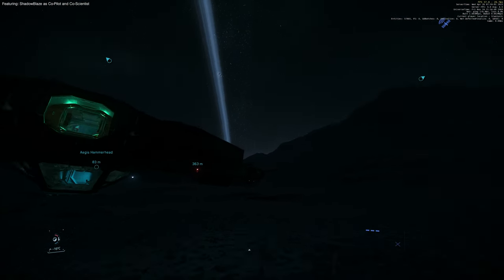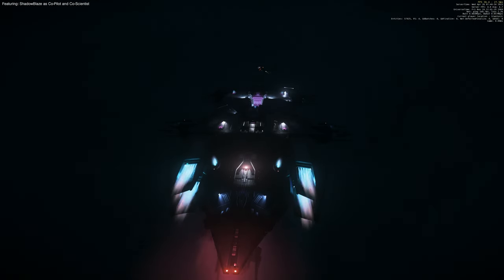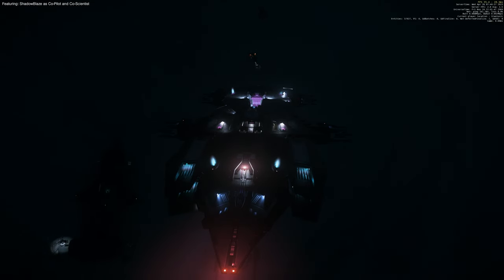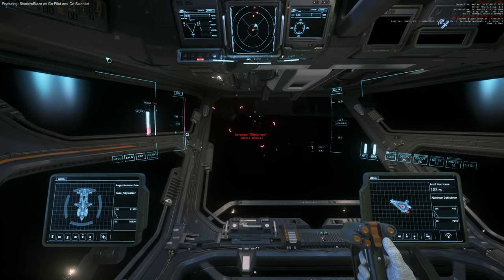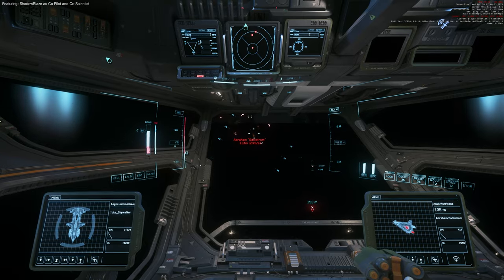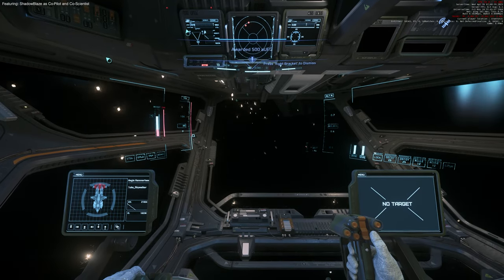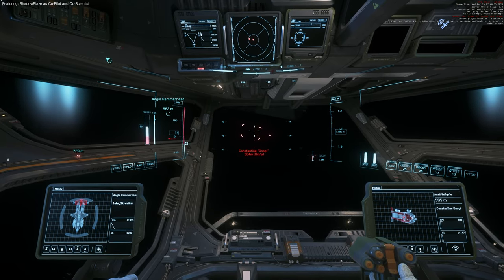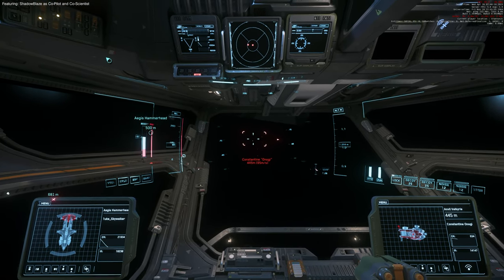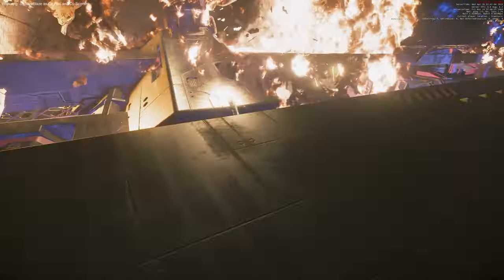We got back to our ship. We still have two other enemies we can destroy and make an extra 500 each. I'm just gonna have a little bit of fun. It's completely disabled with one Scimitar. 500 AUEC. This is a Valkyrie — this is going to be the end of us. Let's do it!